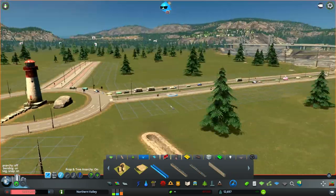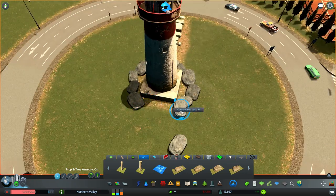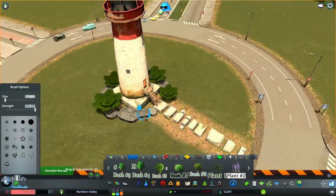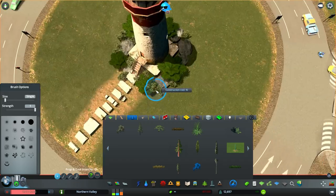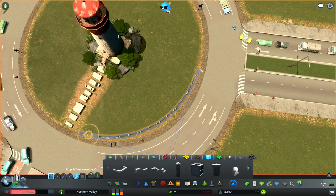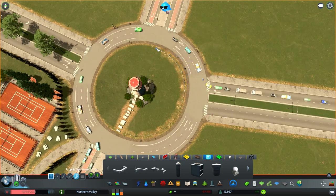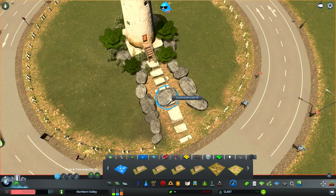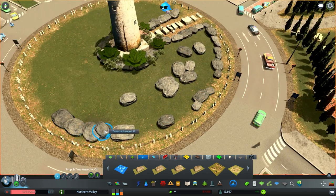First things first is this little roundabout here — I did a sneak peek of this on my Twitter, so if you don't follow me there, the link is in the description. We've taken the old lighthouse, the one that was in ruins, and put it in the middle of this roundabout. In picture form it looked kind of strange, because lighthouses are never really landlocked — they're always out by the sea.